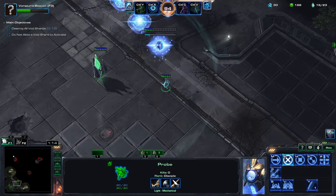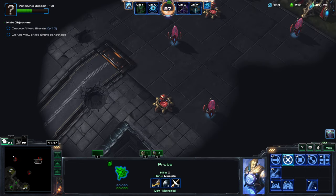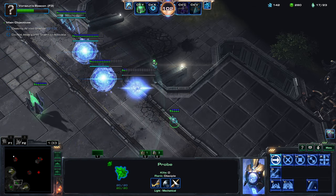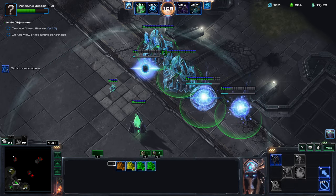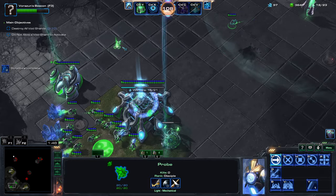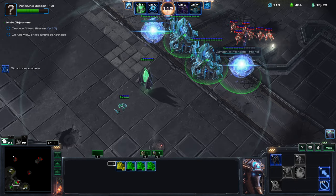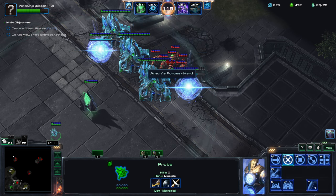Worker production. They should start coming soon, like a minute and a half. This is kind of bugged a little bit in ARC - you can see things you shouldn't be able to see. If I place it like this, you can see that probe cannot go through, and that means enemies cannot get in. Keep making workers, need another pylon so I don't get supply blocked. There they are - it's zealots. As you can see, they can't do anything. I'm able to clean them up right now.